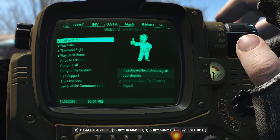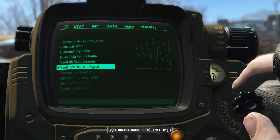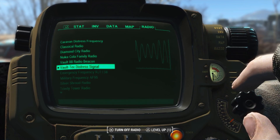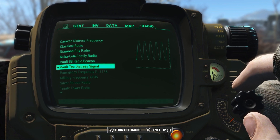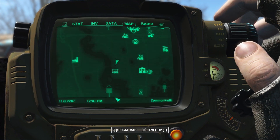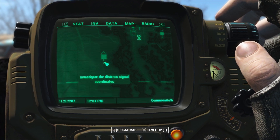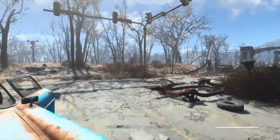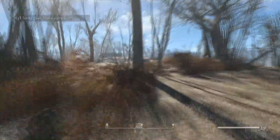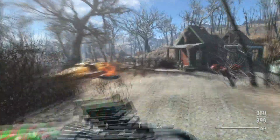How's it going everybody? I am back in Fallout 4 and today we are going to be looking at the Tesla Cannon, the CR-74L Combat Rifle, and also the Vault-Tec Suits customization. I'm going to be walking through each of the quests and showing you the locations to go to. It's going to be in fast forward for a lot of this, but I'll stop at each location and show you.